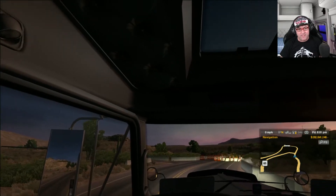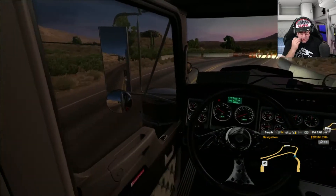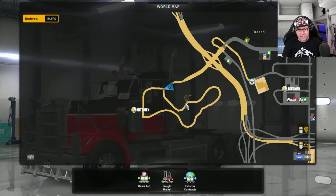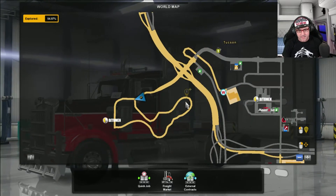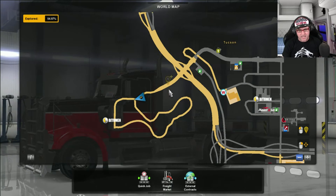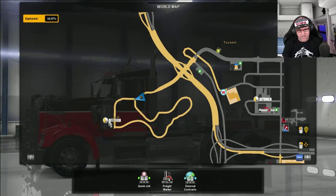I thought I'd already done this, but apparently I haven't, so let's get right in and show you where it is. If we go over to the map here, there's Tucson, there is the big letter A up there, and then we come down to here. So it's just like there's Bitumen, which is over there — you can pick up a job.